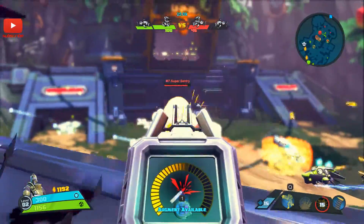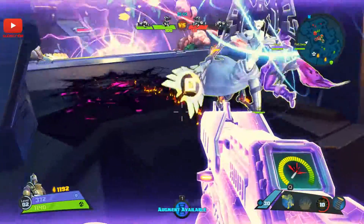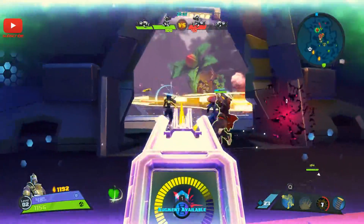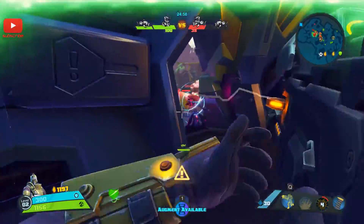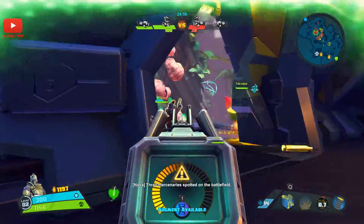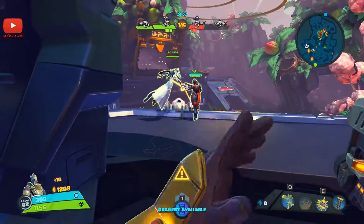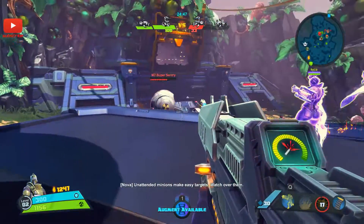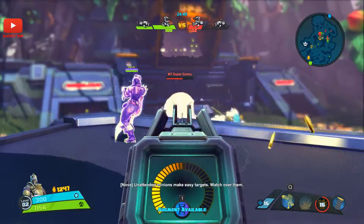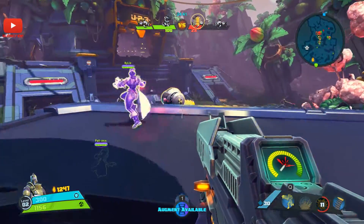Knocked him over! Someone laid down some AOE — buggers, you're gonna die for it. All mercenaries spotted on the battlefield. Unattended minions make easy targets — watch over them. Well yeah, of course they do, but we're trying to take down this really big guy. It seems to be worthwhile.